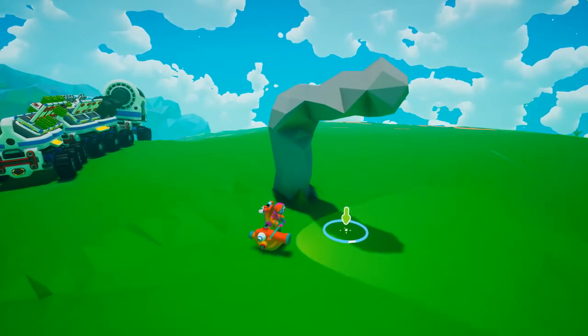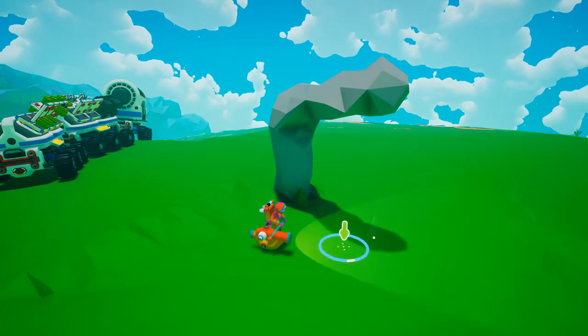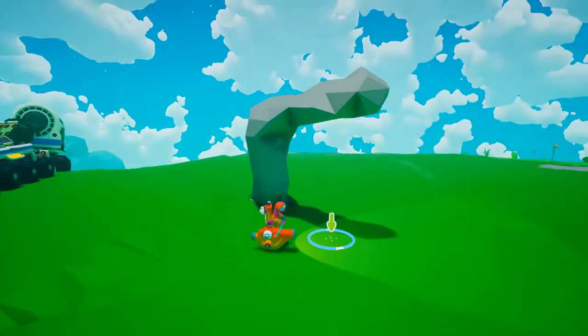Now if the rover is still touching the ground, simply just dig a hole underneath it and you are good to go.